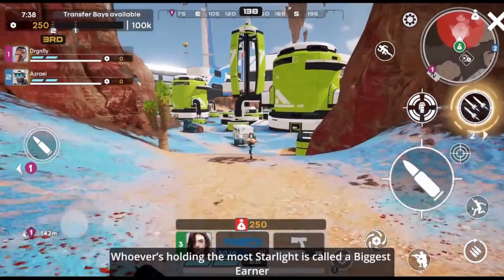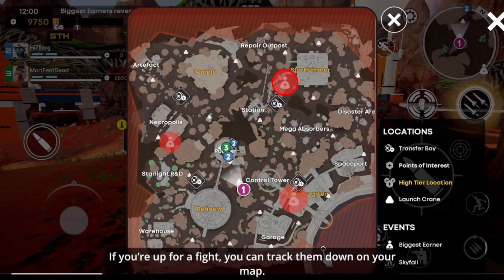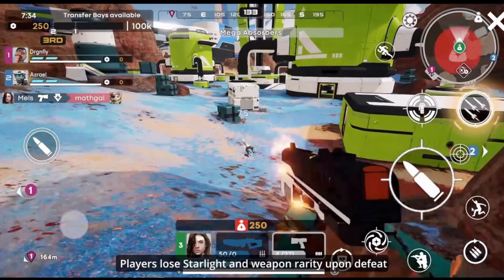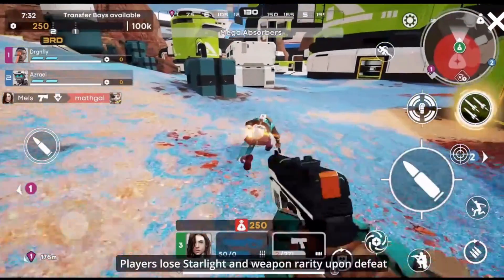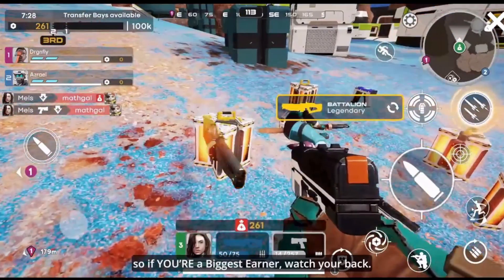Whoever's holding the most Starlight is called the biggest earner. If you're up for a fight, you can track them down on your map. Players lose Starlight and weapon rarity upon defeat. So if you're a biggest earner, watch your back.